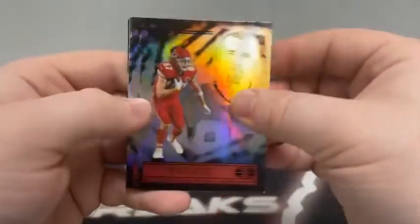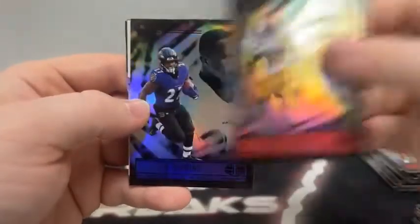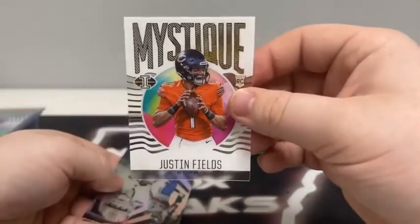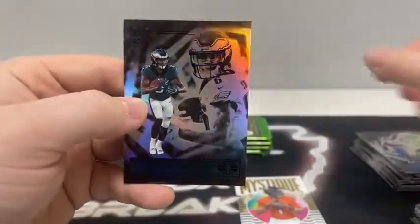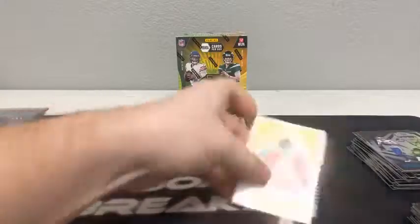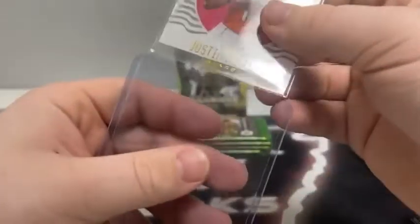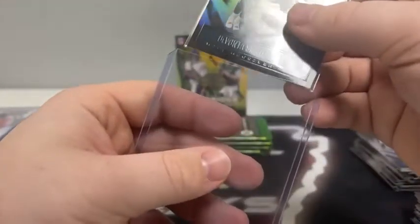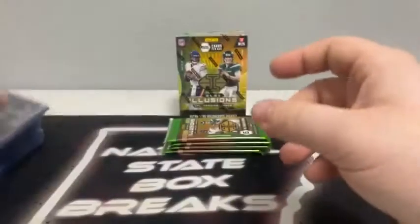Moving on to pack number two of box four. We start with Travis Kelce for Kansas City, base Trey Sermon. J.K. Dobbins covers up the Mystique, and that's another Justin Fields acetate for Chicago. There's Jared Goff and a base Devontae Smith for the Eagles. Sleeve and top load Justin Fields for Chicago. I'm going to sleeve and top load that Devontae Smith — I believe that's our third Devontae of the night for Philadelphia.